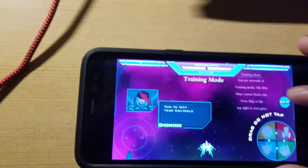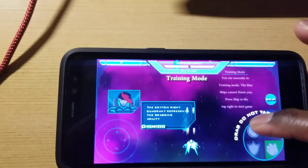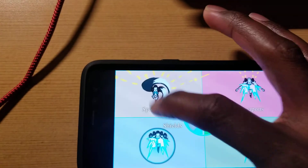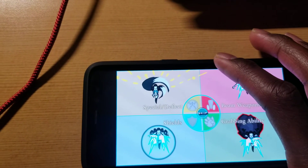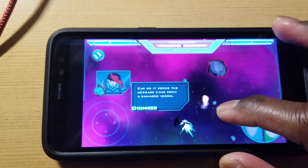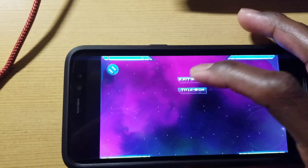I might do dialogue trees — I'm not sure. It's something I'm thinking about, but I'm not sure if it works for a space shooter that has a sequential order of things. This section basically details your abilities: your beam weapon, grappling, special, deflect, and shields. Right now you have a dialogue between yourself and your companions. And that's about it to wrap things up for this minor update.